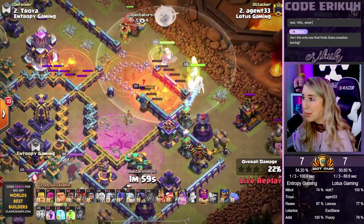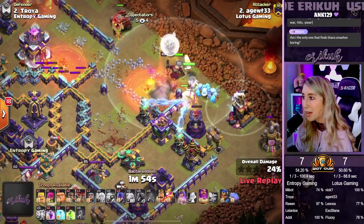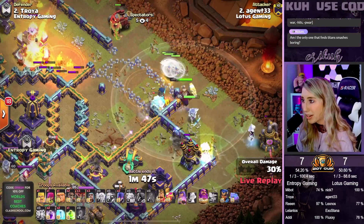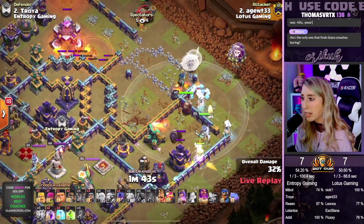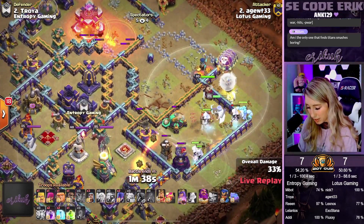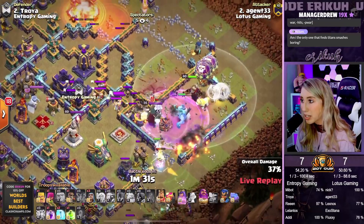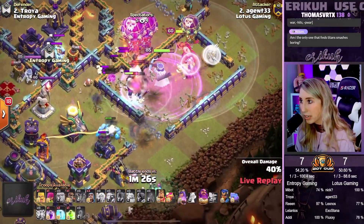Here comes the Queen making her way down towards the 3 o'clock side. We have a Headliner being sent in, and we have the E-Titans and the Ice Golem being sent in for the tanking. We're going to come in towards that Scattershot compartment — kind of an awkward split there with that wall in between. They're going to make their way back around. We do have a Jump Spell in our back pocket. It gives access to the Eagle compartment and the Mono compartment too. We have a couple of Witches being sent on the bottom side with a Giant. Here comes the CC — we're raging up our troops. We're going to invest a Super Wall on the bottom side.